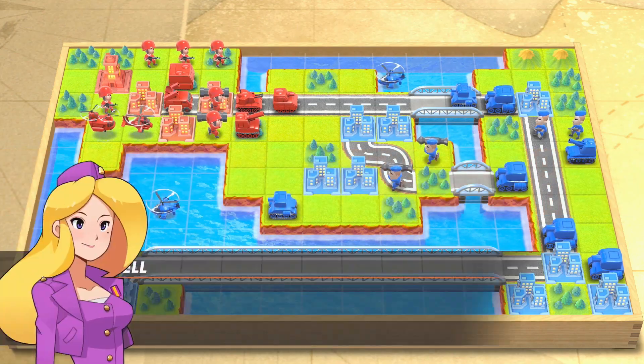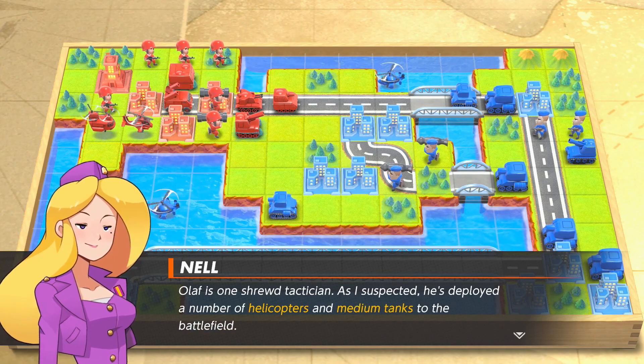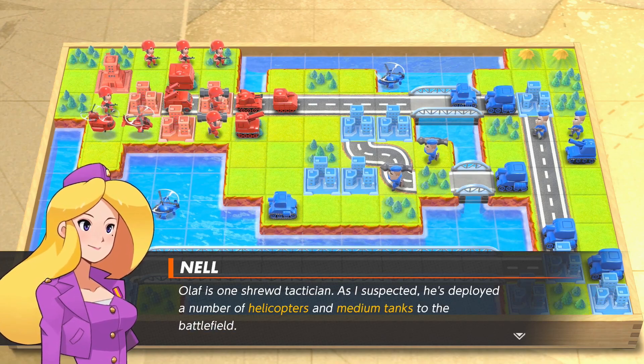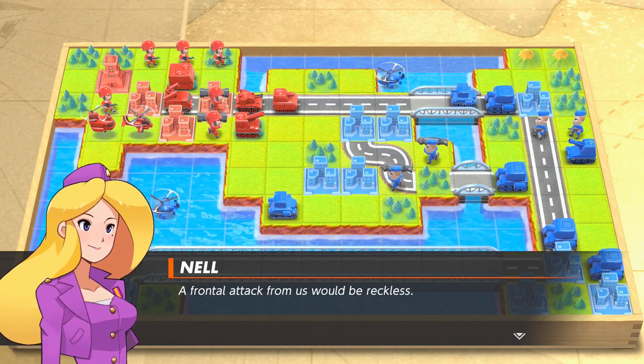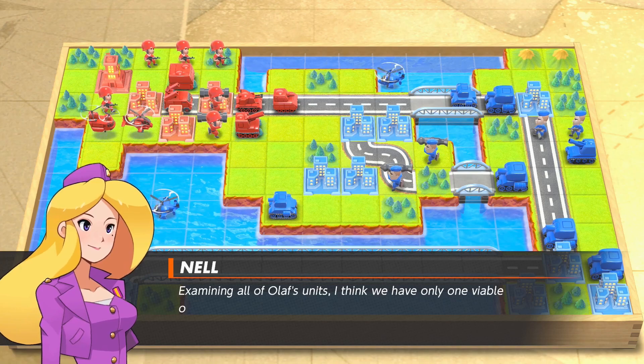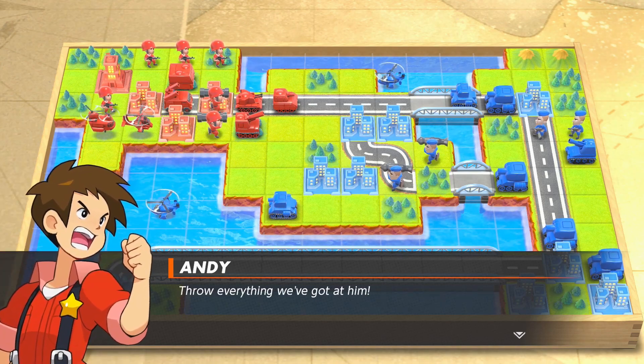Why is there a tree in the middle of that road? Olaf is one true tactician as I suspected — he's deployed a number of helicopters and medium tanks to the battlefield. That's a lot of medium tanks. A frontal attack from us would be reckless. Examining all of Olaf's units, I think we have only one viable option.